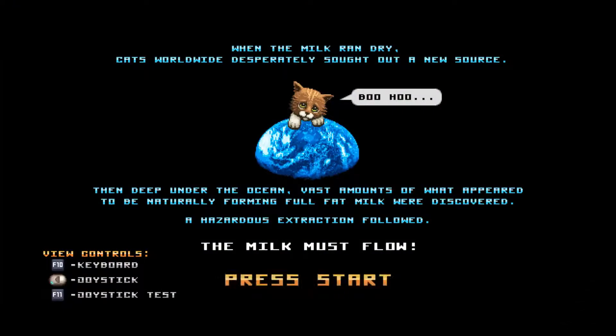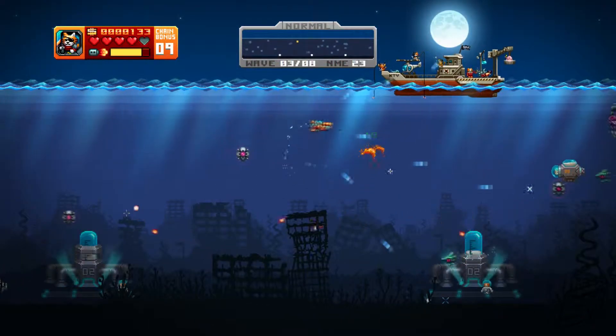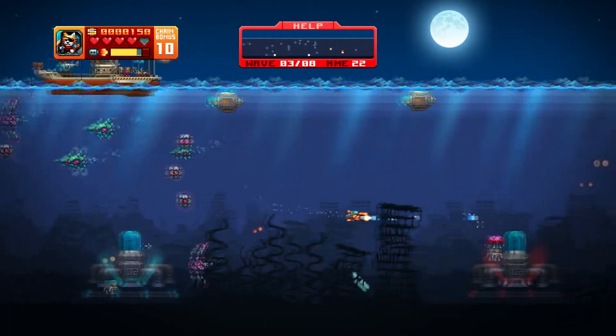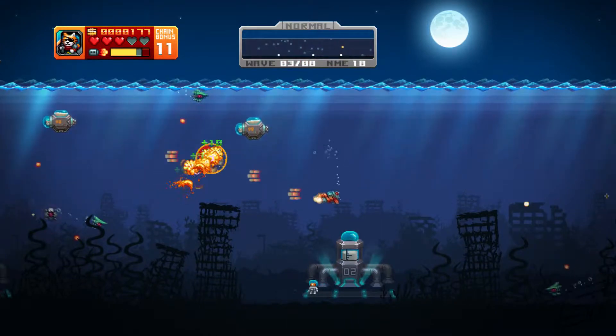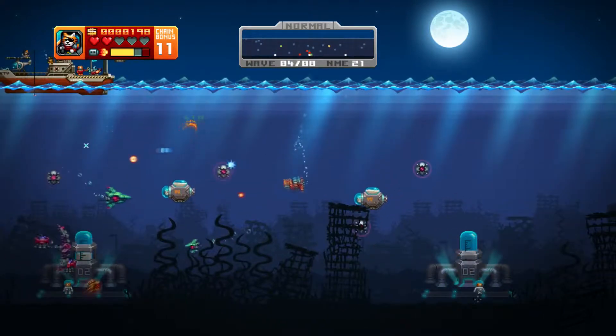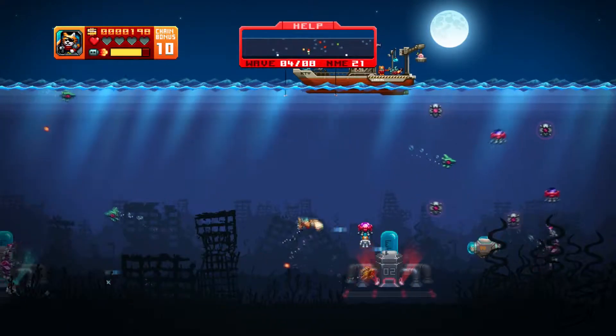As for the story, Aquakitty's is next to none. The milk is run dry, and the kitties of the world seek out a new source to quench their thirst. Apparently, that source is naturally forming deposits of milk deep in the ocean. And that's about it. But let's be honest — this game, much like classic arcade games of the 80s, isn't based around its storyline. You won't be playing the game to find out how the cats succeed and prosper; you'll be playing to shoot dozens of enemies on screen and keep your miners protected in the hectic battlefield. The story is merely there to give the game some reason to exist. At least it's entertaining and cute.